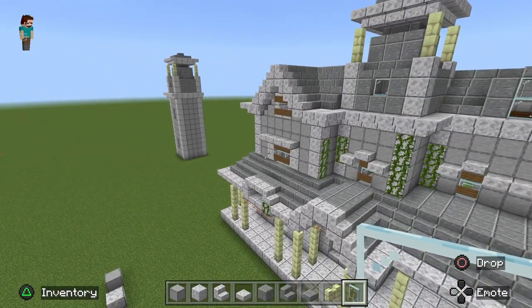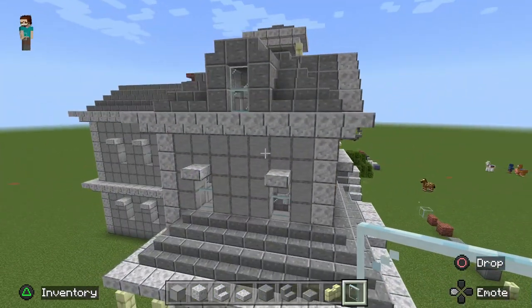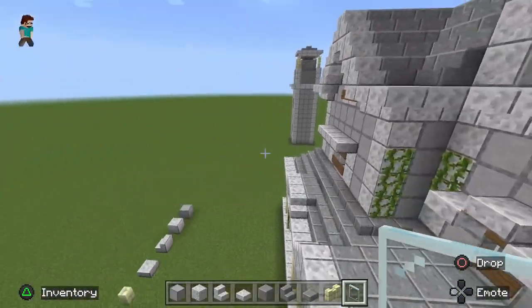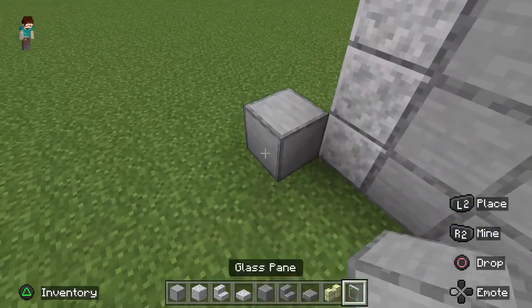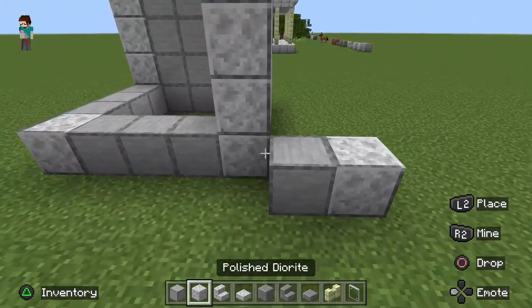The dining room is going to be 8 blocks wide by 9 blocks long by 13 blocks high, and it's going to stick out 2 blocks from our tower. So 8 across the front, 9 across the side. Don't forget your corner blocks of quartz, and then it's going to be 9 blocks deep.